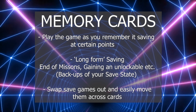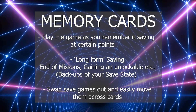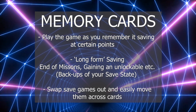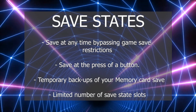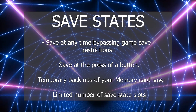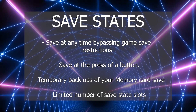Using both has its advantages. Use a memory card to keep your game progress and any unlocks that you might have, as well as if you want to swap out saves. Use a save state if you just want to save quickly. Save states are also useful if you want to make a temporary backup of where your virtual memory card has saved the game. While save states can bypass certain saving restrictions, there are also a limited number of slots that you can use.